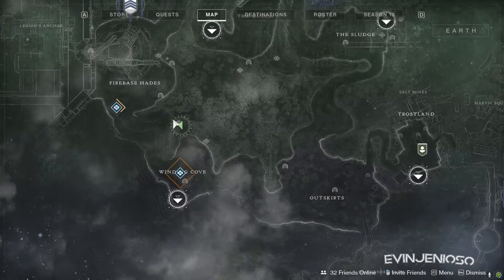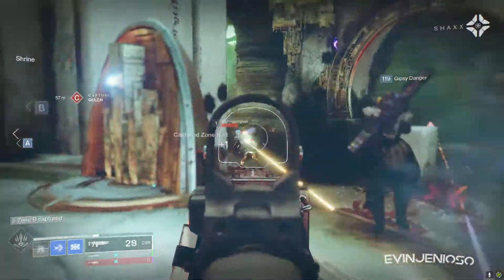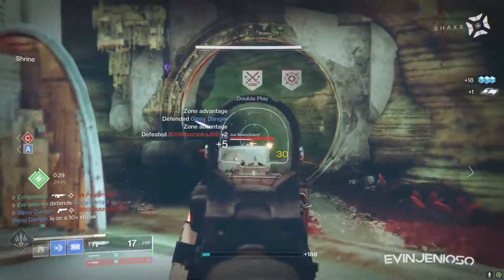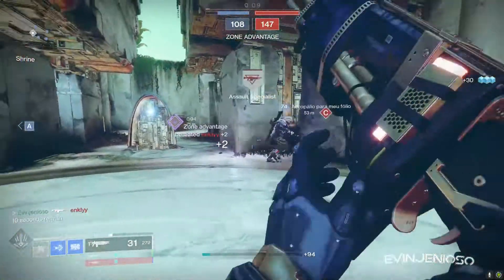Today's Xur can be found on the cliff in Winding Cove. The weapon he's selling is Cerberus+1. It's a powerful weapon but has erratic recoil and damage falloff. It can be fun but very unforgiving if you're not accurate. Grab it if you don't have it yet.